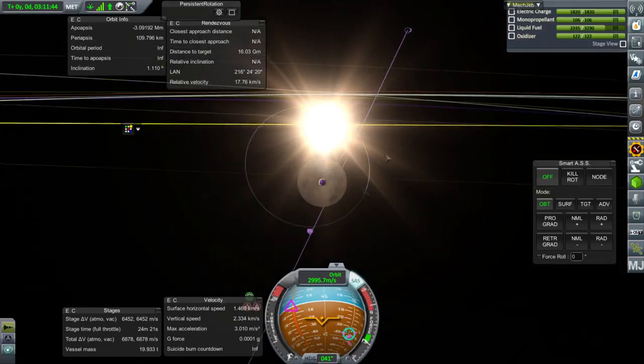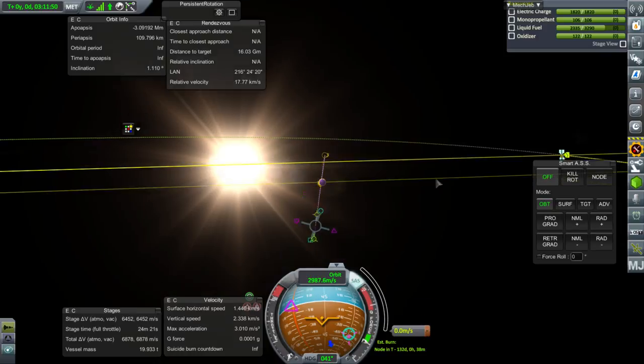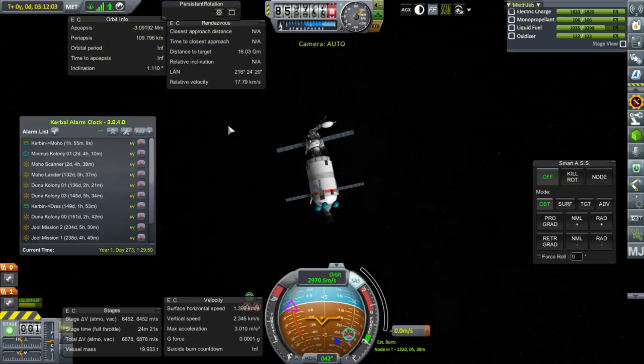Let me create a dummy maneuver when we get into Moho's SOI and create an alarm for that. I think I'll pass on trying to send something on this particular transfer window even though it's a pretty good one. I'll take a look at the VAB and see if there's anything I want to send, but probably we'll just pursue what we've planned otherwise.